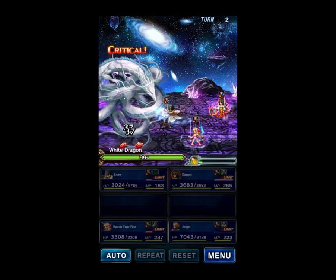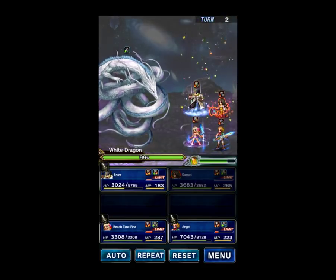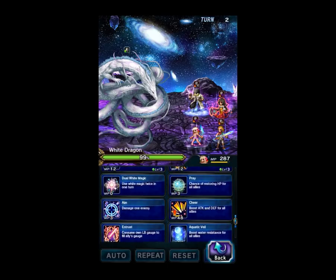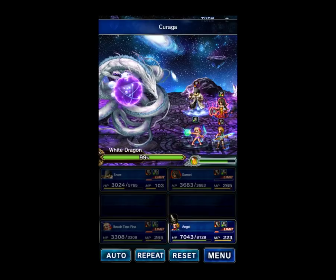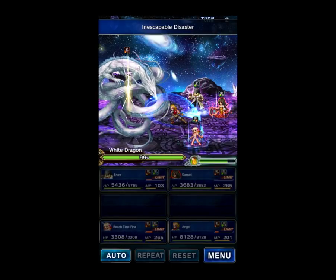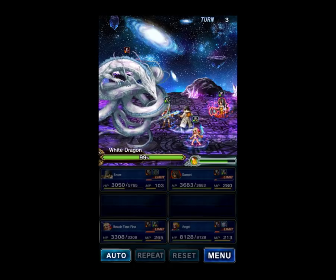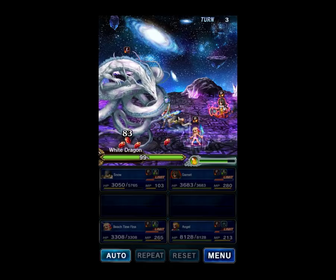With the counterattacks, it helps fill the Esper gauge, limit gauge, etc. So we can limit with Garnet to fill the Esper so we can summon an Esper next turn, hopefully. We'll use Cradle of Horns with Snow — that's going to buff our defense and spirit. We'll dual cast a dispel for the boss's spirit buff and a heal. We'll use a Spirit Break and get that ready for Bahamut. Hopefully Snow fills the Esper gauge with his counterattacks. If not, we've got to use another turn with Garnet.